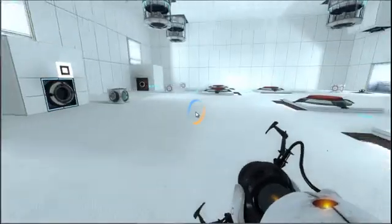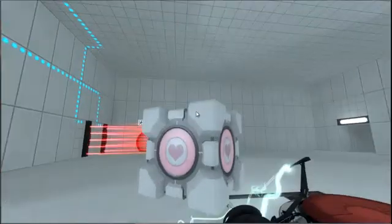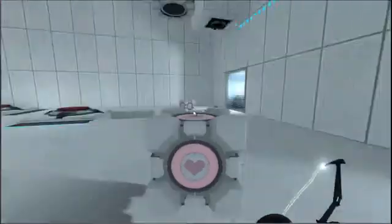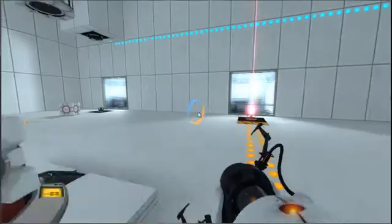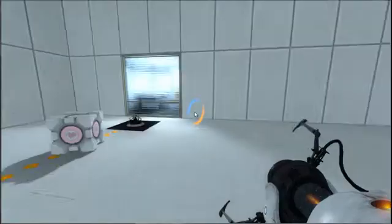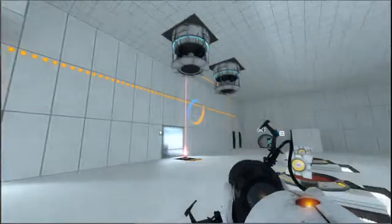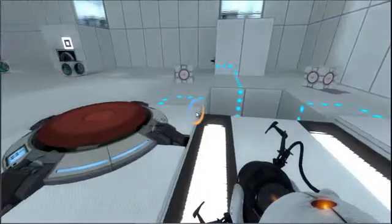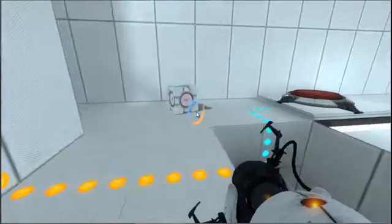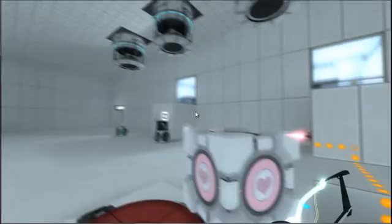Logic gates are also a very important part of Portal 2. We've got AND gates — both buttons have to be down for it to work. We have a NOT gate, which is actually active right now — but I can demonstrate the NOT gate working. And of course we have OR gates, where only one or the other has to be on to actually work — it doesn't have to be both.